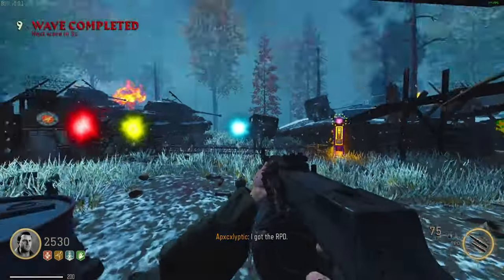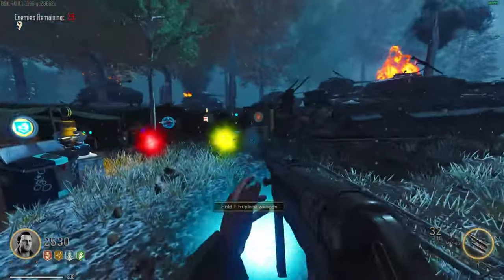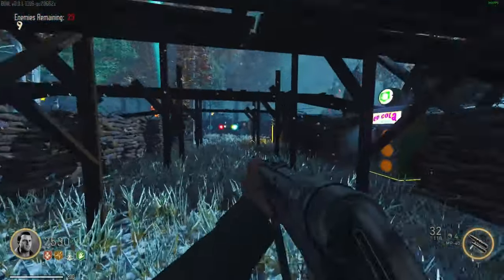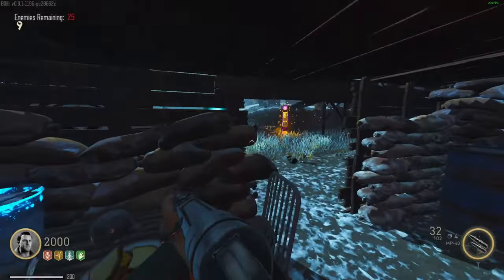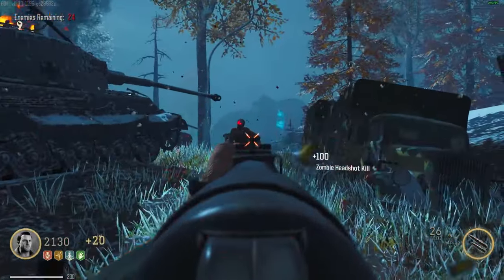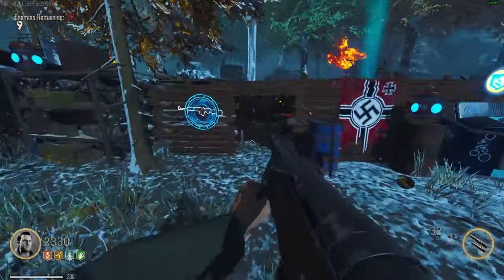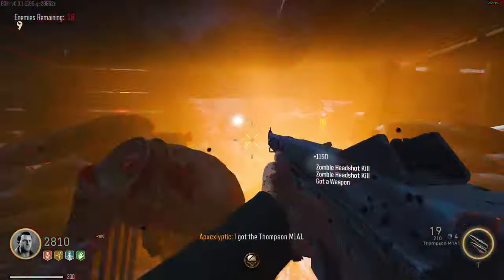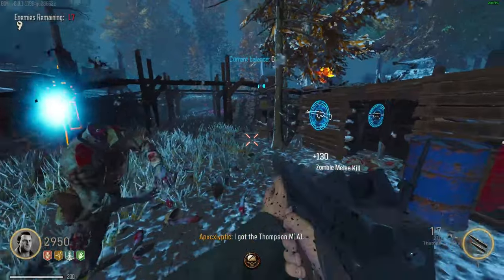We're on wave nine now — feels like around wave 20 with how these guys are coming in. Let's just keep hitting the box so we're able to get both wonder weapons: the Wonder Waffe and the Ray Gun if possible. Ooh, the Thompson — don't mind if I do, I love myself some Tommy Gun action.